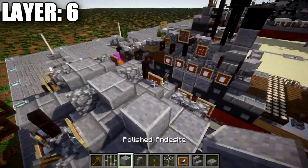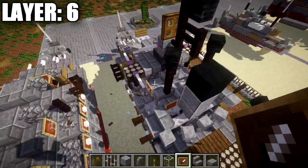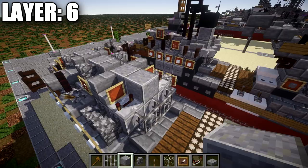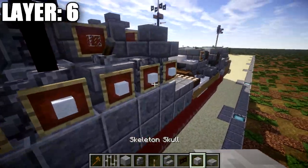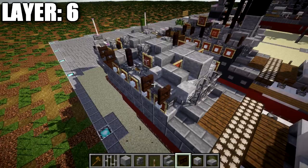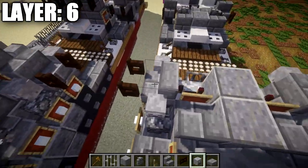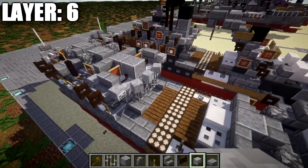Place a polished andesite block in the middle with a stone brick stair to both sides, and coming off the front of those stairs place item frames on both sides. Place redstone repeaters on these polished andesite blocks with notches flicked out to the sides, and a polished andesite block in the middle space. To the sides, place a stone brick stair, then skeleton skulls on both sides of it, and a dark oak fence gate opened toward the stair for guns on both sides. On the iron bars here, place a skeleton skull on the middle one and skeleton skulls to both sides at about a 30-degree angle.